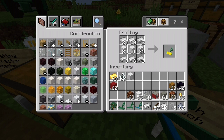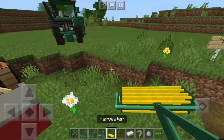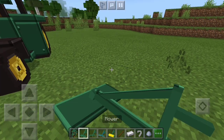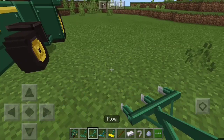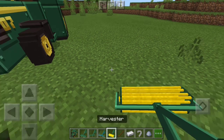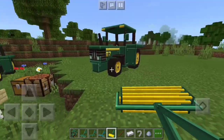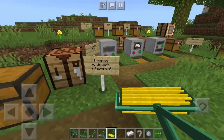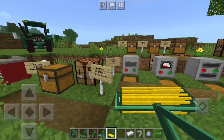Next you'll need this item — it's called the harvester. It's a simple recipe. This is what you need to harvest your crops. So in summary: first you need the mower, second the plow, third the sprinkler, and fourth the harvester. The crafting recipes are complicated but that's everything for the attachments.